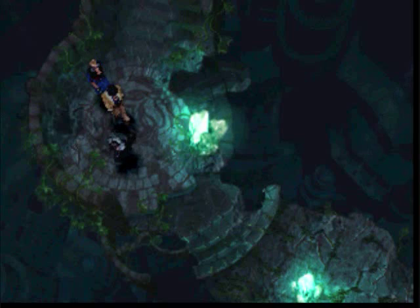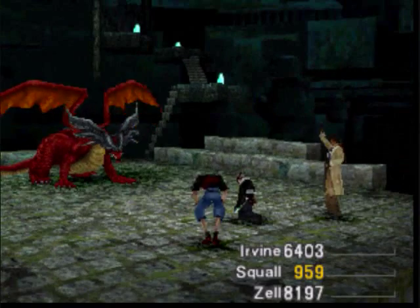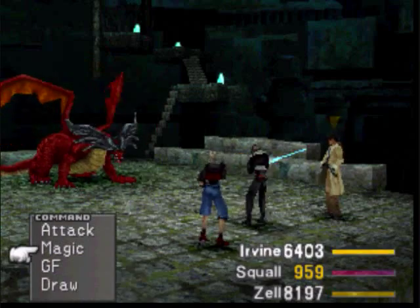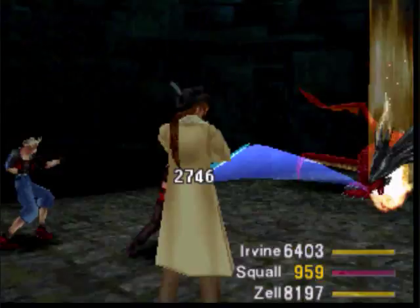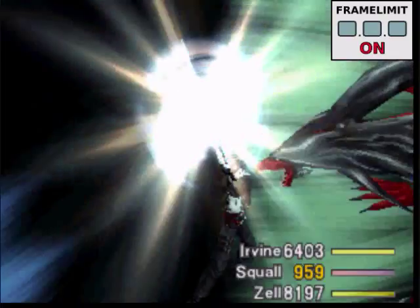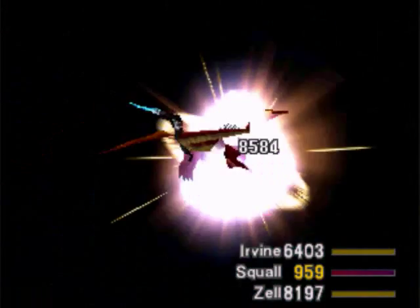So we're done with the Behemoth floor. Now it's the Ruby Dragon floor, I think. This is gonna take a little bit longer, because Ruby Dragons are not susceptible to death. I was hoping that would happen. Boom! He might still live through this. A really high level Ruby Dragon may live through a Lionheart, despite all the 9999's that he gets.